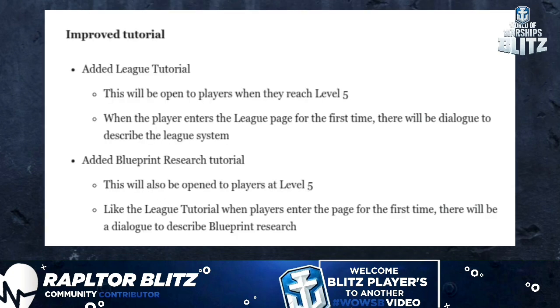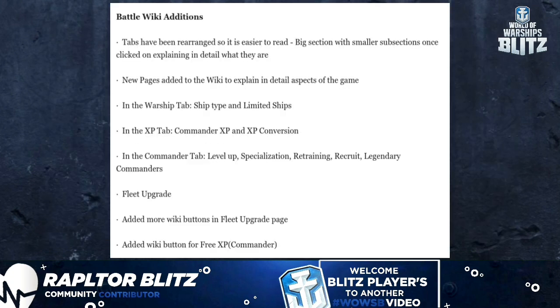Improved tutorials have been added. A League tutorial will open to the player when they reach level 5 — when entering the league page for the first time, a dialogue will describe the league system. A Blueprints Research tutorial will also be available at level 5; when players enter the page for the first time, a dialogue will describe blueprints research.